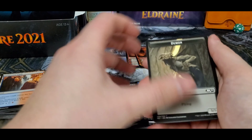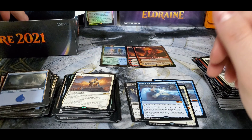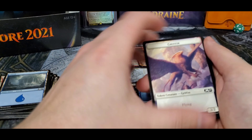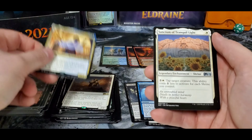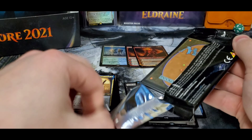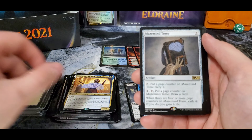You are at six mythics. Pack Leader. I think you got two of those now. So much duplication out of here — I don't remember it being quite this bad. Maybe it's just this box.